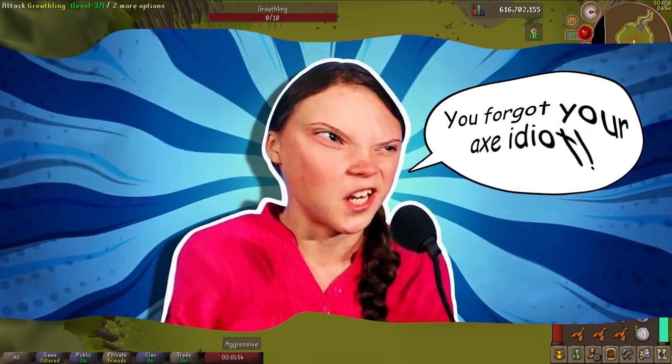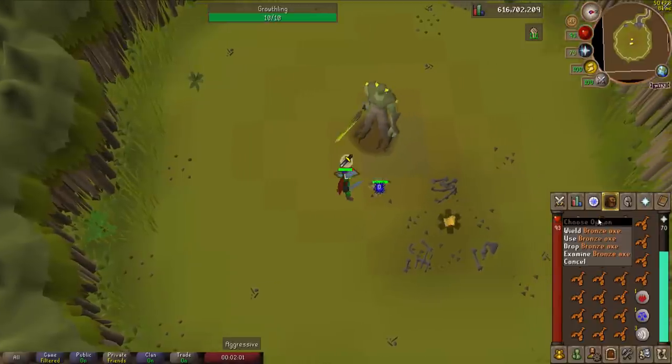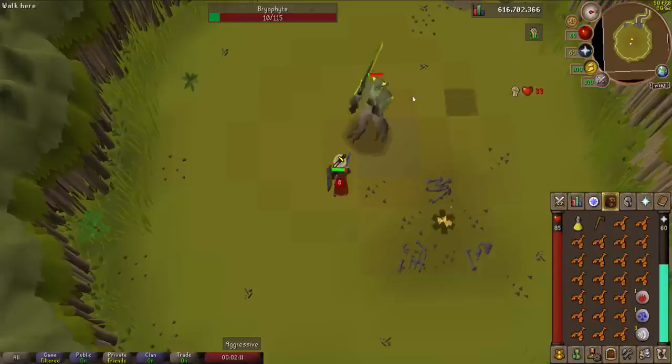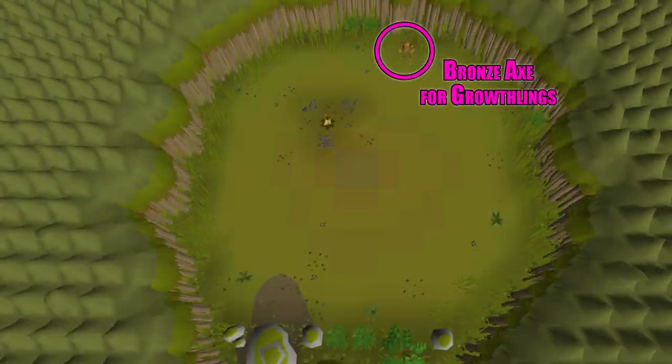One important note: yes, I intentionally left an axe out of the inventories. There is always an axe in the room once you get there, so don't worry if you forget yours. The boss room itself is very simple — just a circle. Near the back there's a log with an axe always inside it. Bryophyta stands right in the middle of the chamber.